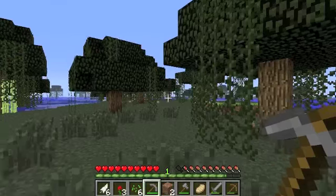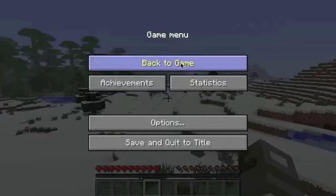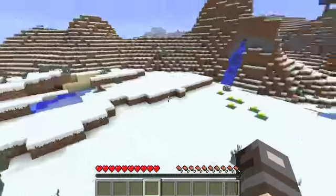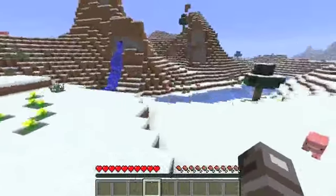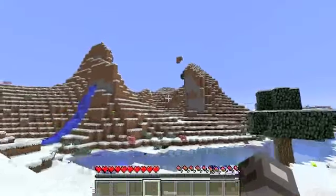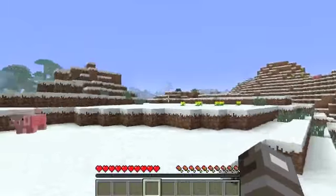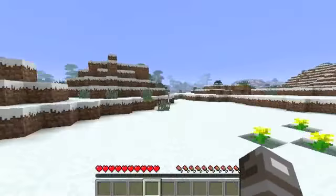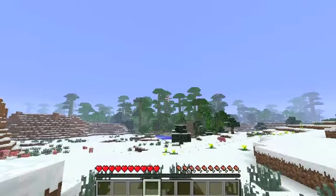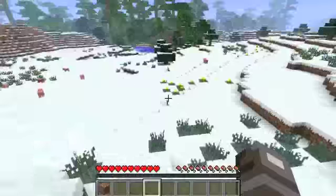I'm gonna stop and then start - I'll be teleported somewhere else. So I'm back and I found a jungle biome, but I also found this, and it looks exactly like my old base. Do you want me to continue with the idea I had with my old base, or do you want me to build an Aztec thing over there in the jungle? Tell me what you want and I'll do it.